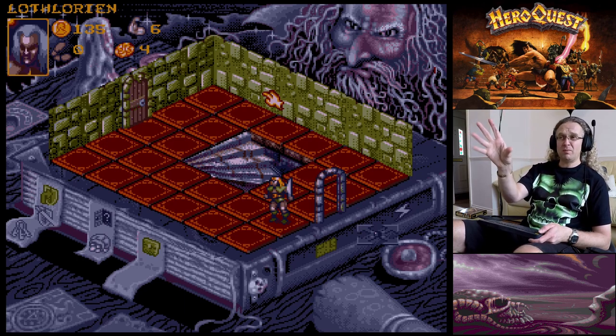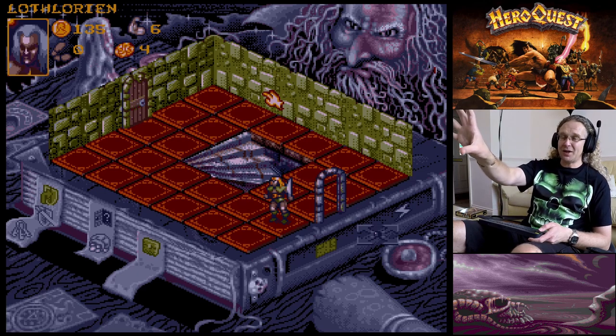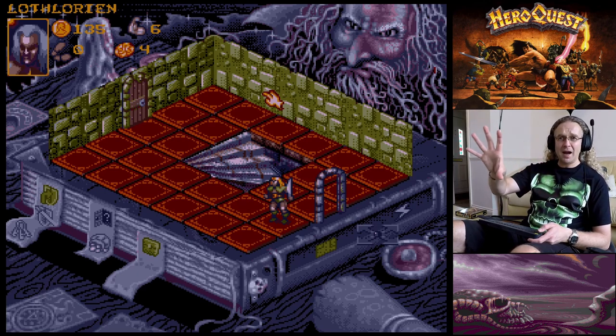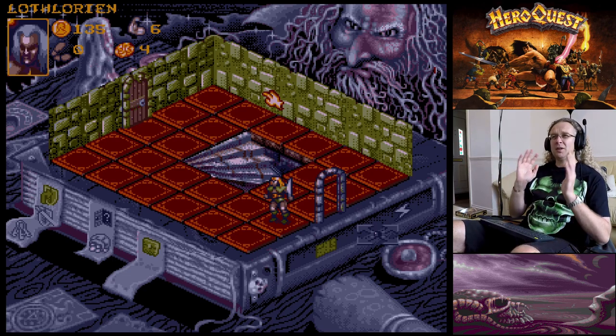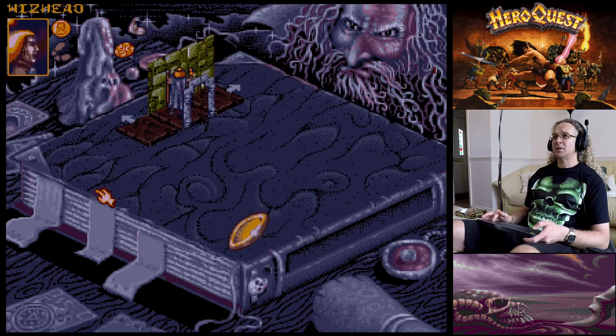We found the exit! There are still a couple of creatures in the room but they're no bother. Let's send the Elf in but search for traps first. I'm not going to exit yet because once all the heroes are in this room I can see who's got what gold. In the next quest you really work as a team, so if one hero only needs 50 more gold coins for a weapon, let them exit first and get the reward.